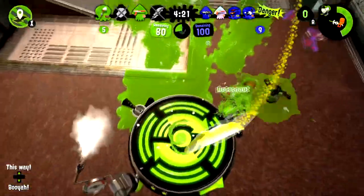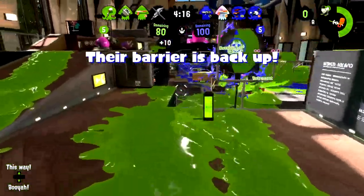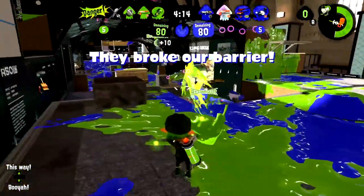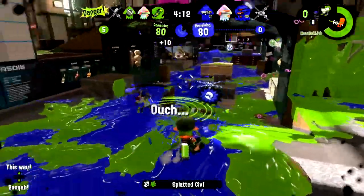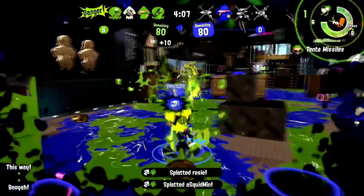Now this next one is just regular Splat Zones, but the clams also still exist. Little clams leave a path of ink when they're thrown over the zone, and big clams automatically repaint the closest one-third of the zone they're on — a great way to get close to retaking a zone.